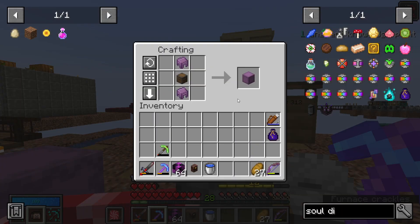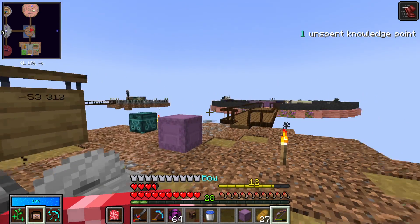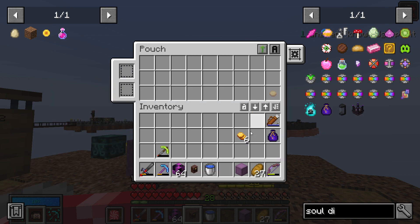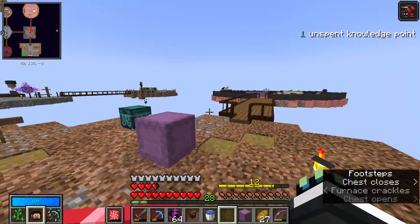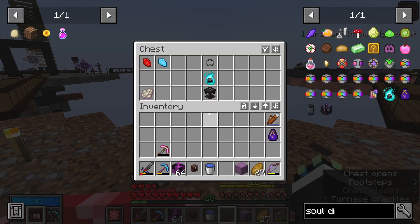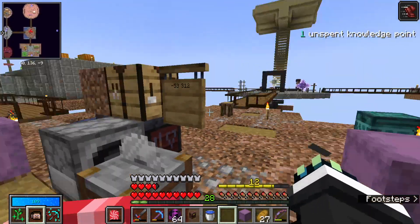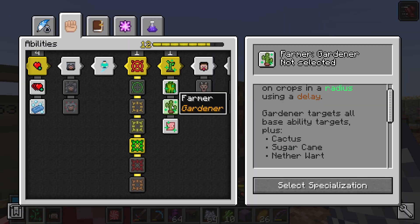I did unlock the backpacks mod and the pouches mod in the last video. I've thrown some vault gold in here — as you can see I've locked it in place. I haven't taken all of it in; we have some in this chest because I don't want to take it all and then die and lose it.